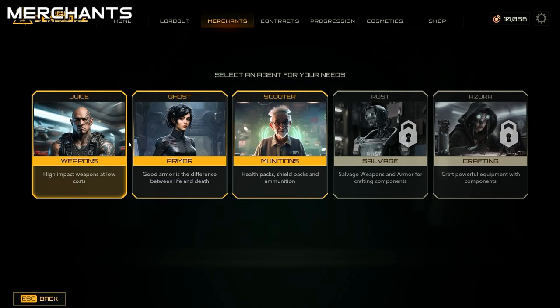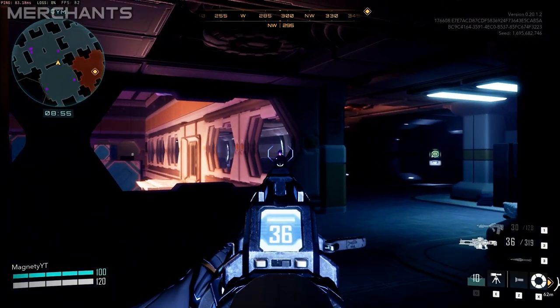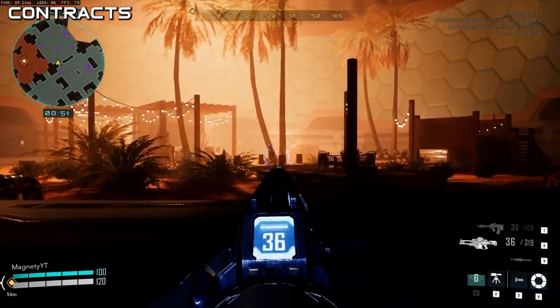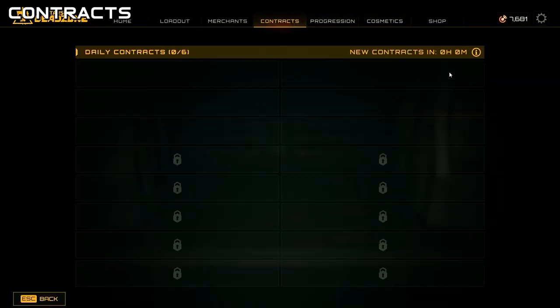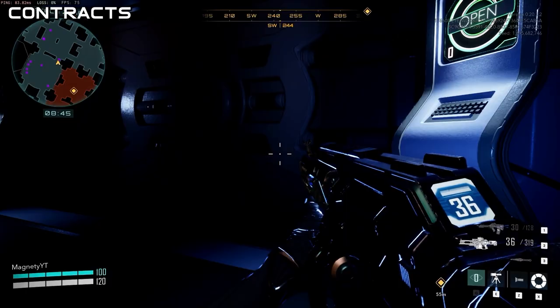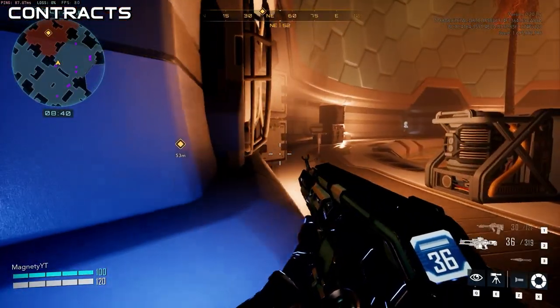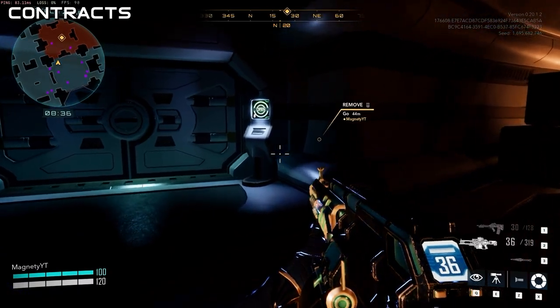As for the merchants, you've got Juice, Ghost, Scooter, Rust, and Azura, which respectively deal with weapons, armor, munitions, salvaging, and crafting. Then you've got the contracts tab, which for me personally right now is kind of an unknown. I'm having issues with the contracts tab — it's showing either zero hours or 500,000 hours until new contracts. I don't know if it's level-locked or if they're just working on it.